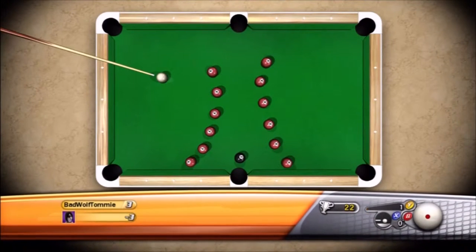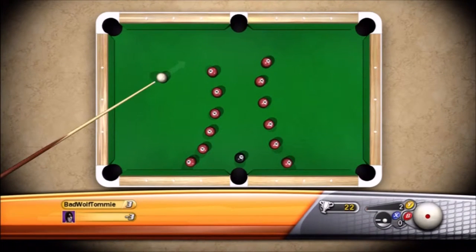For this table, instead of hitting red balls again, I decided to just get the cue ball around the red balls, line it up with the 8 pretty perfectly, and get the shot. Be careful that you don't bounce the cue ball up into the reds.